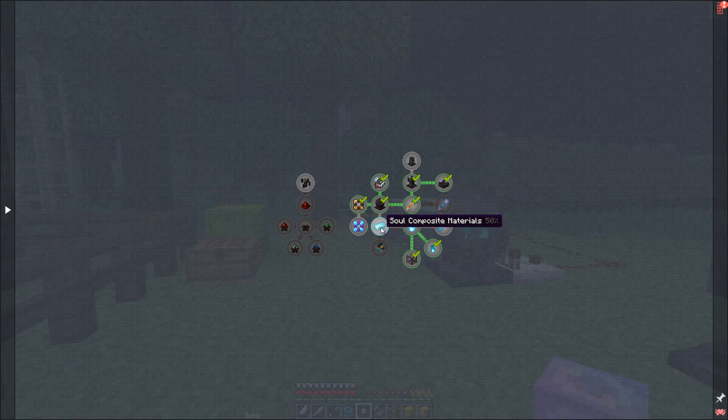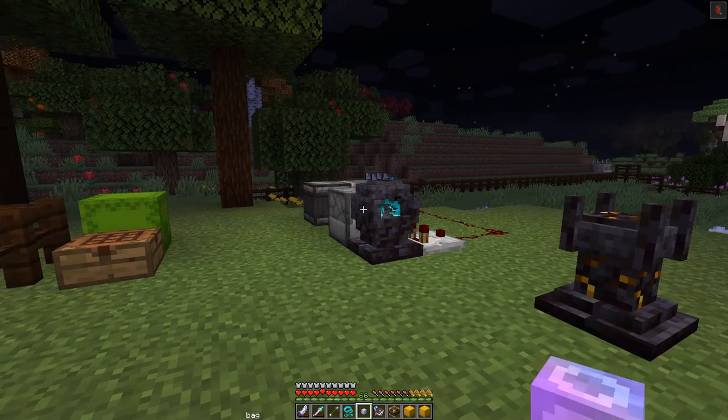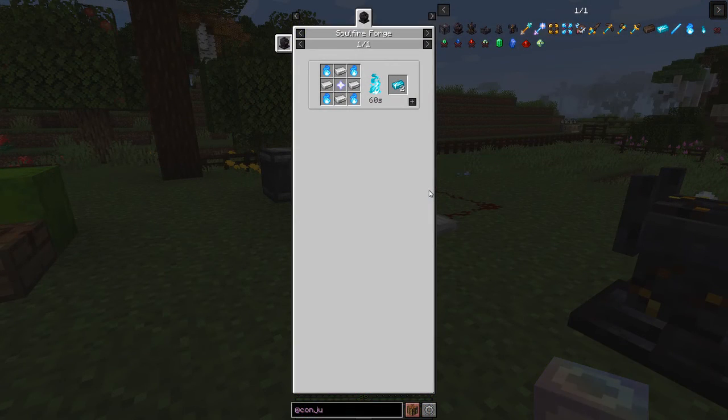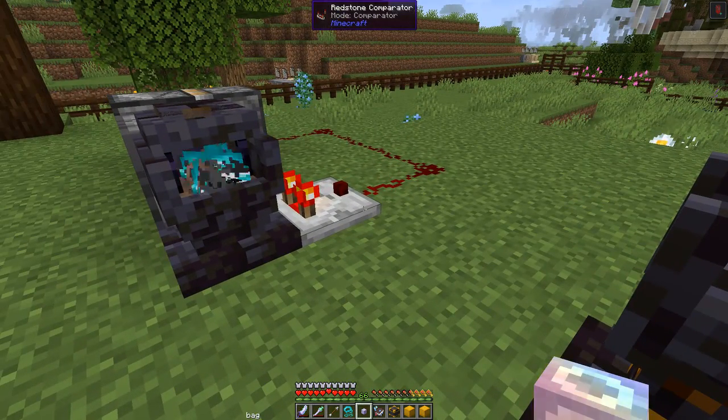We've done half of the composite materials which will give us some netherite scraps and some random rewards. What we have to make is a soul slice - it's night time so I'll be back in a second. The recipe for the soul slices is quite expensive in terms of materials: we need four conjurations essence, one nether star, and four iron ingots. I'm going to make three at the same time, and then we should just be able to take the iron and put it around the outside.